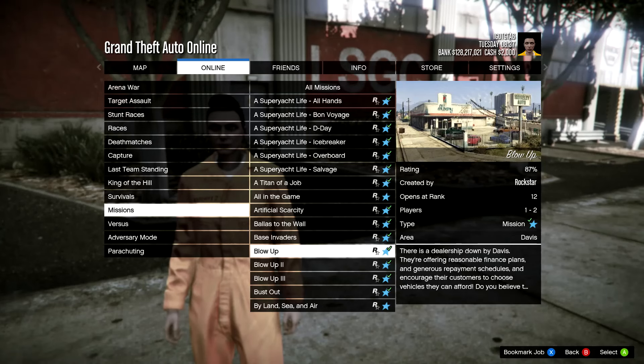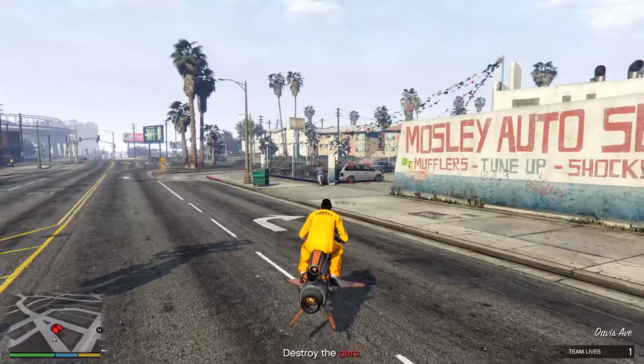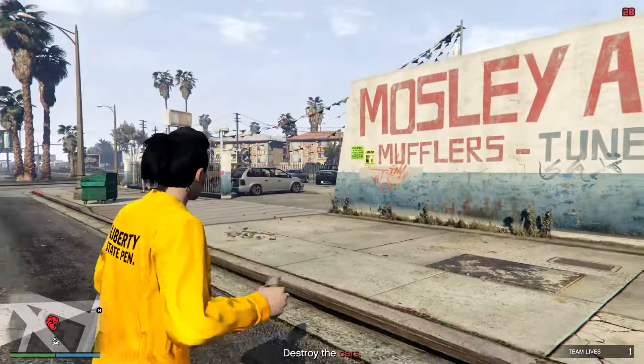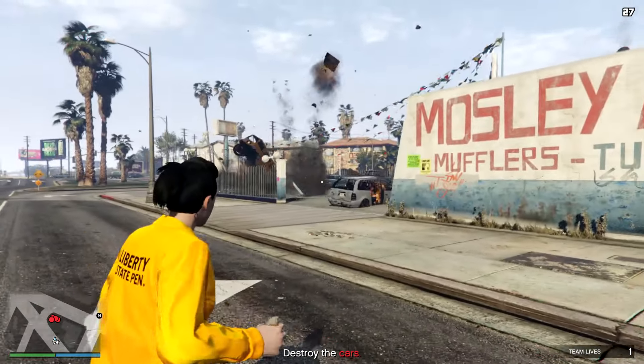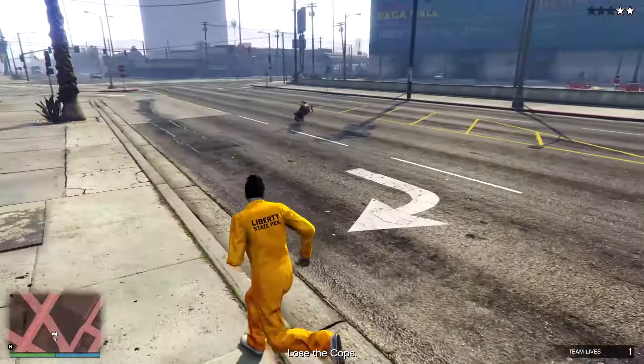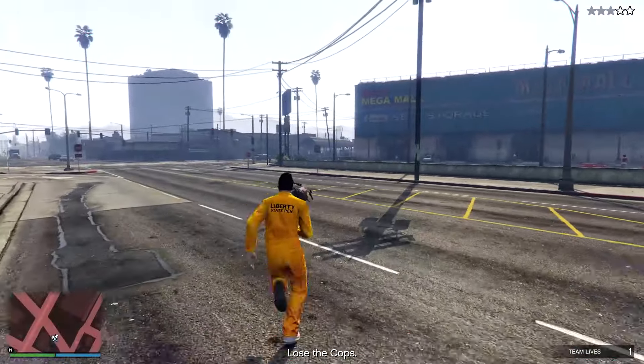Next mission is called Blow Up. This mission opens at rank 12 and it's so darn easy. Literally, the only thing you got to do is blow up these vehicles right here — hence the name Blow Up. You can do it any way you want to destroy these vehicles. You just got to destroy them and that's literally it, but you got to watch out — you're going to get around two to three stars depending on how many NPCs you hit.